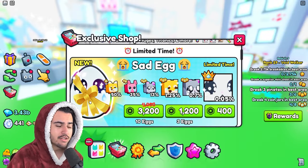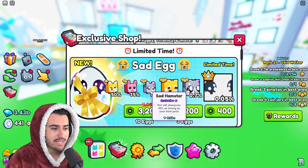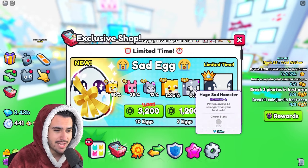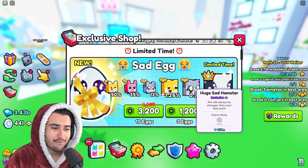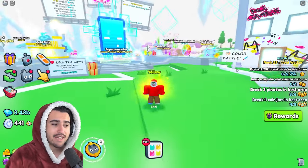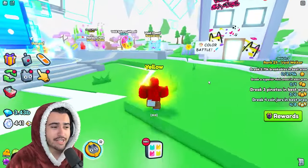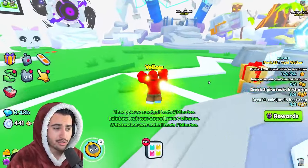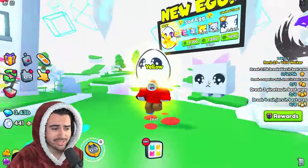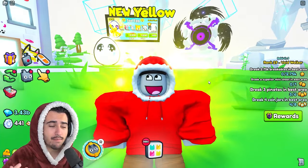I forgot to go over what we can actually get in this exclusive egg. The most common is the sad doge, then the sad bunny, and the 95-percenter is the sad hamster. In terms of huges, we have the huge sad doge and the huge sad hamster, and then finally what we really want from this opening is the titanic sad cat. I have not gotten a single titanic in Pet Simulator 99 yet.